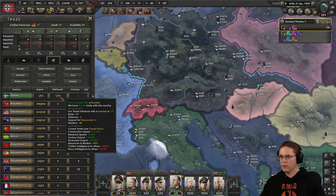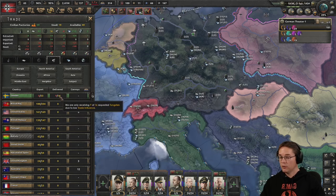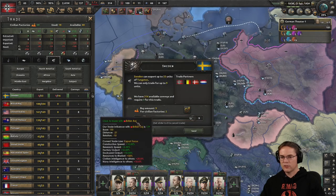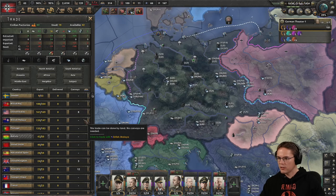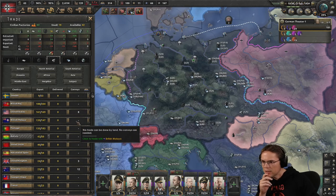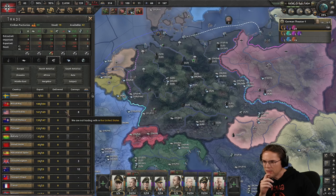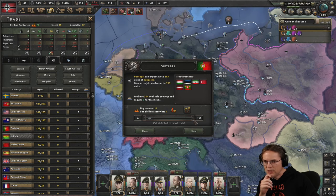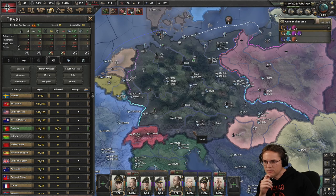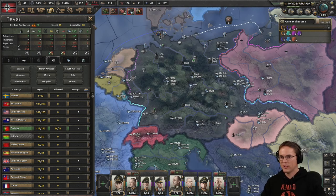What's going on with Sweden? Due to low trade influence — well, screw you guys then. I will get my tungsten somewhere else. Let's get it from Portugal — I don't really want to send the United States any extra factories to help their war effort. So we'll get it from Portugal instead. There we go, that helps.